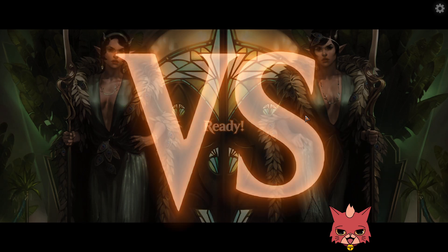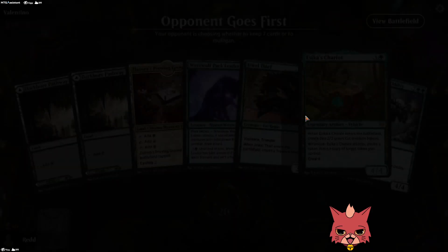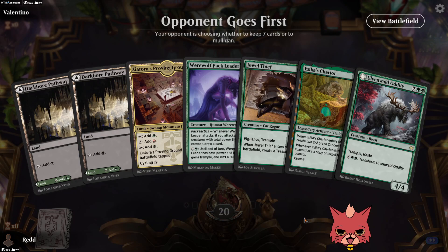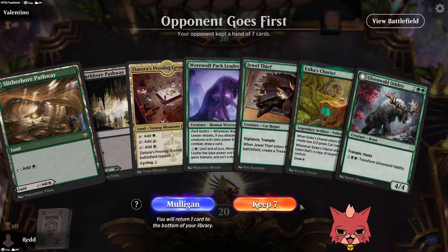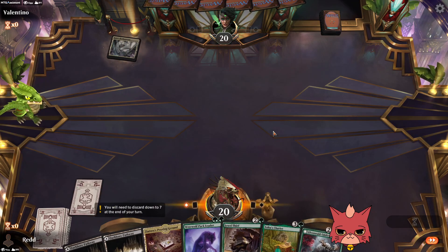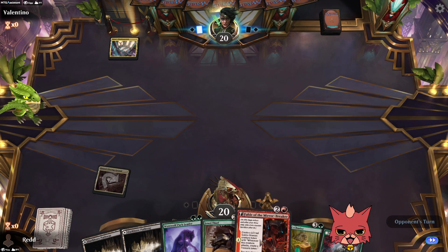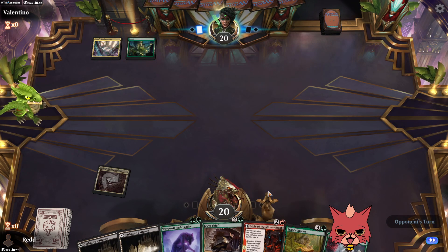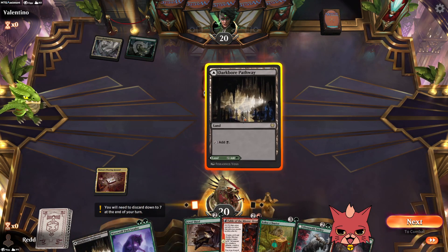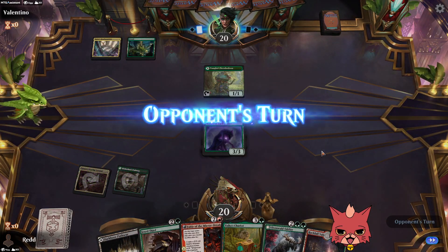This deck is really fun so far — exactly what you'd expect, maybe a little janky on the draws. You have to play a deck a lot to know when something is luck versus how the deck naturally plays. Pretty good lineup this game — might even go Fable of the Mirror Breaker over Jewel Thief, but we'll see.